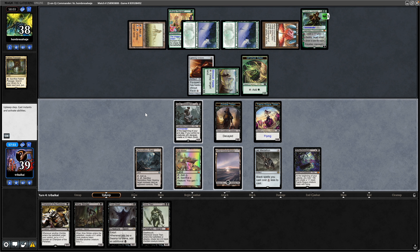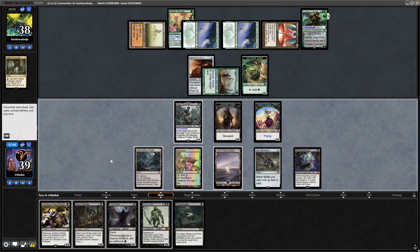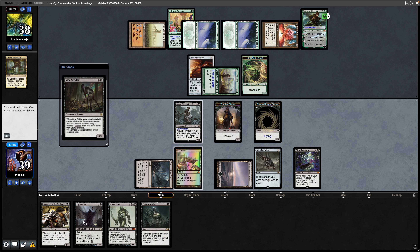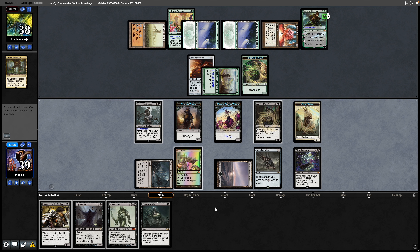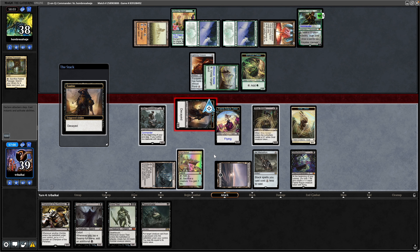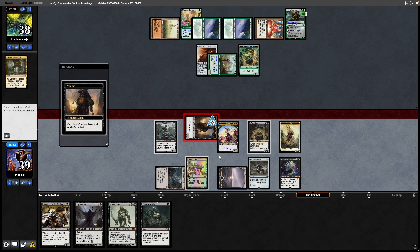Maybe we can do something with the Bitter Blossom tokens eventually. A Reanimate might be useful later but can't see it doing much now. So maybe we go for the Woe Strider to try and get into some lands. There's an argument for the Crypt Ghast for double black off the swamp, but I'm fine going for some scry effects and getting value out of these decayed zombies. Swing through at the Freyalise — deciding to take the hit means they can't minus down and blow something up without losing their commander.